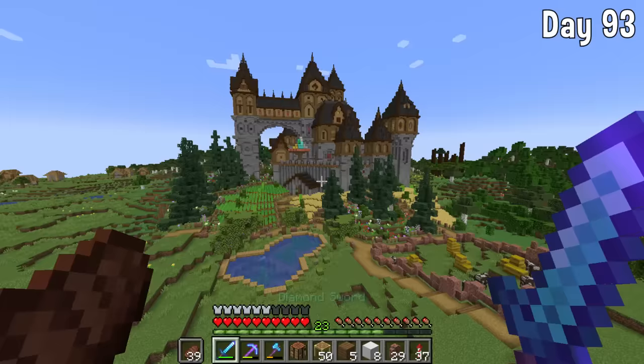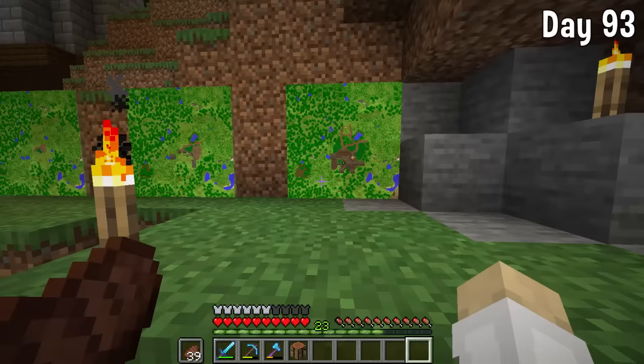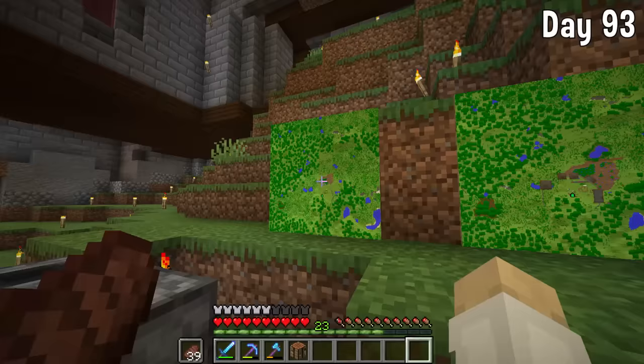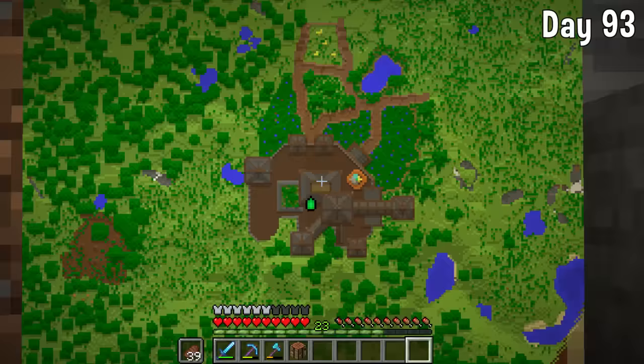I turned around, had a look at the base — it's looking rather epic. There's only one thing left to do: update our maps. You can see the progress we made — it looks great, especially with the dark oak planks making such a big difference. Here you can see all our final stats. That is it for this video — I hope you enjoyed, subscribe if you're new, and I shall see you next time. Goodbye.